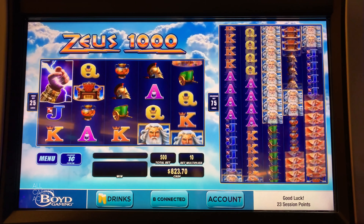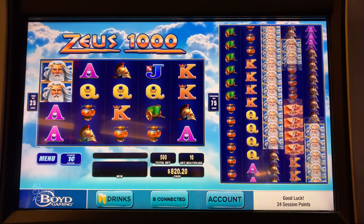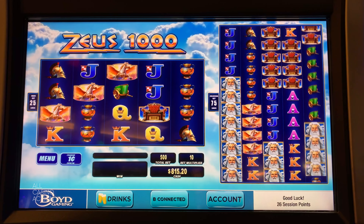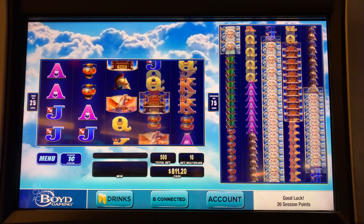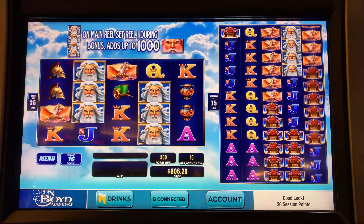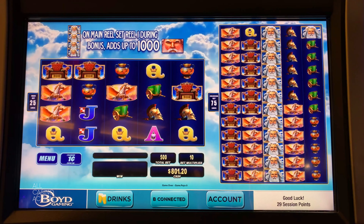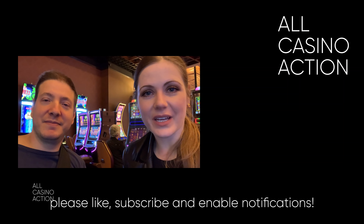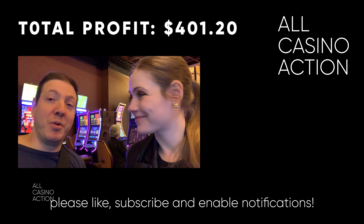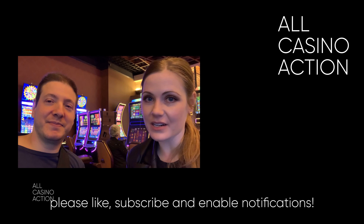Alright, we have two more spins. Come on, get it. No. It's actually a hard bonus to get to, so the fact that you got it so early is great. Yeah, so we're here at Belterra Park. Not only do they have 1,100 slot machines, they also have a nice racetrack with live horse racing, as well as off-track betting. Fan of the ponies! Alright everyone, we are going to be cashing out $801.20 from Zeus 1000 for a total profit of $501.20, and that was awesome. Hope you guys enjoyed the video — be sure to like, subscribe, and enable notifications, and check out some of our other videos that are now on screen.